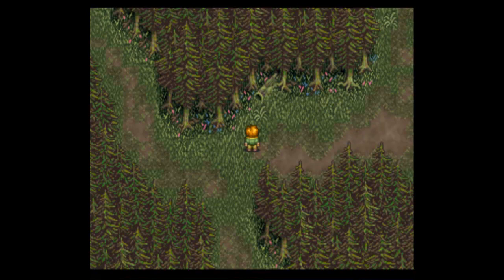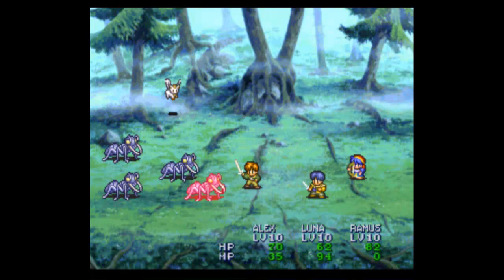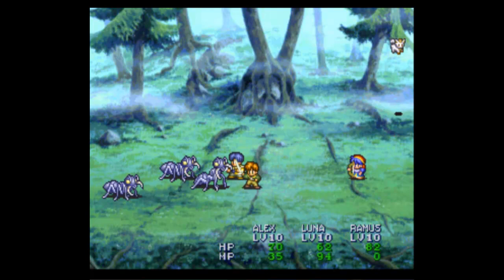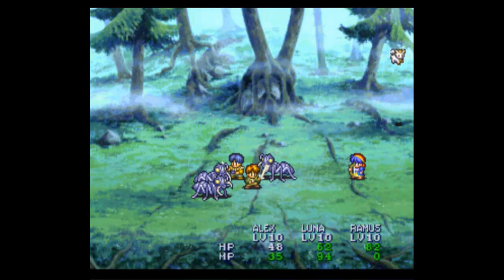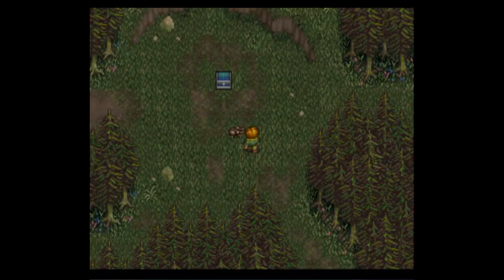So here we are in this forest, which is full of a lot of new baddies. We have Mutant Ant at level 10 — not that hard. Alex one-shots almost everything new. Luna is usually pretty good at one-shotting too. Remus is cool because he's another attacker, but he's pretty useless. I sometimes use him only for healing when Luna is busy.